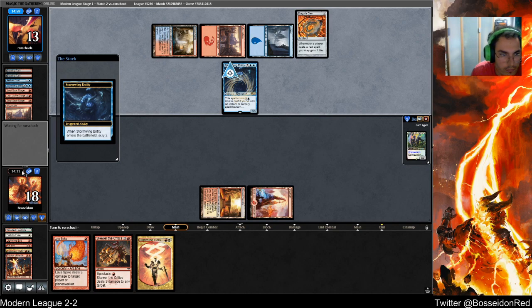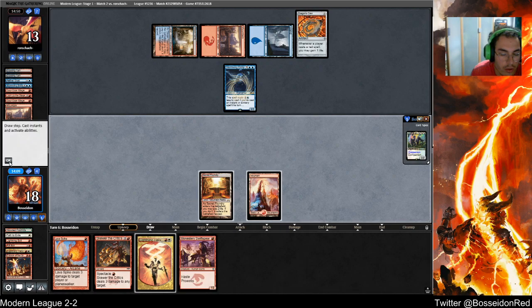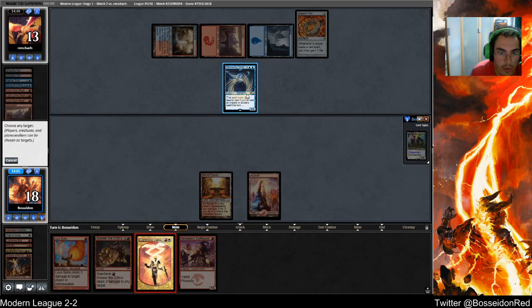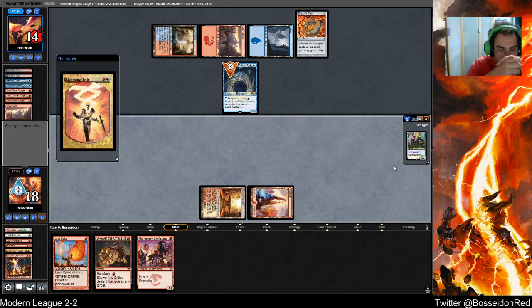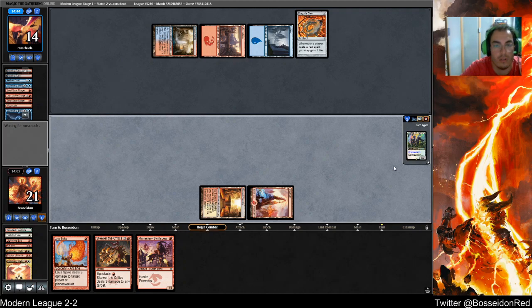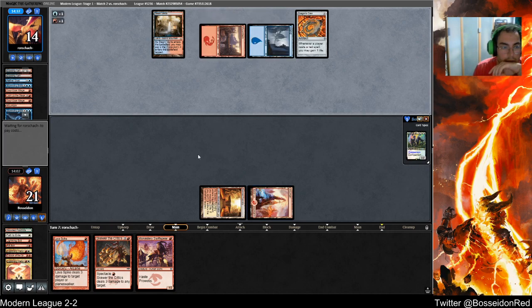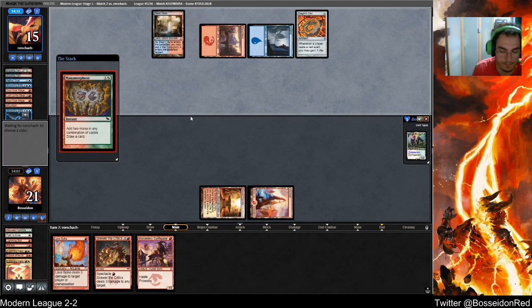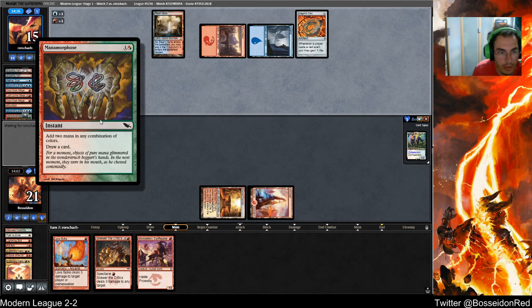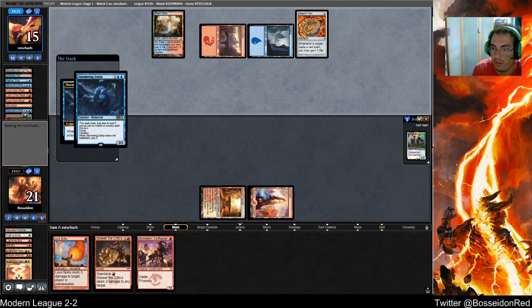Stormwing entity. I want a land for sure. Swift Spear ain't it. No Mutagenic Growth would be nice — I think my opponent would have used it on the other dude. This is an intense game not gonna lie. Nanamorphose — the correct Manamorphose, by the way. Another Stormwing — goddammit opponent, stop playing Stormwings. What do you run, four?